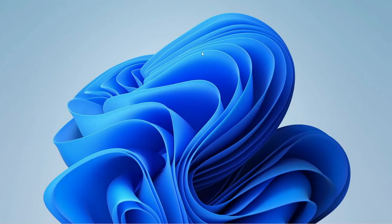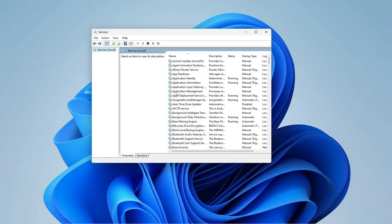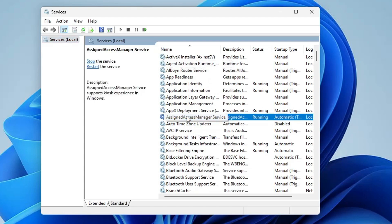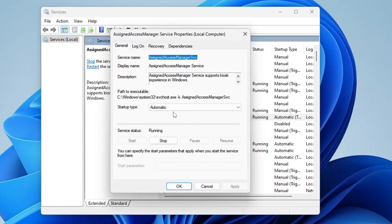Next, we have to disable many services that run on Windows 10 and 11 that are not used by the majority of users but are still running in the background and slowing down performance. Click on your Windows search and type Services — the Services window will open.